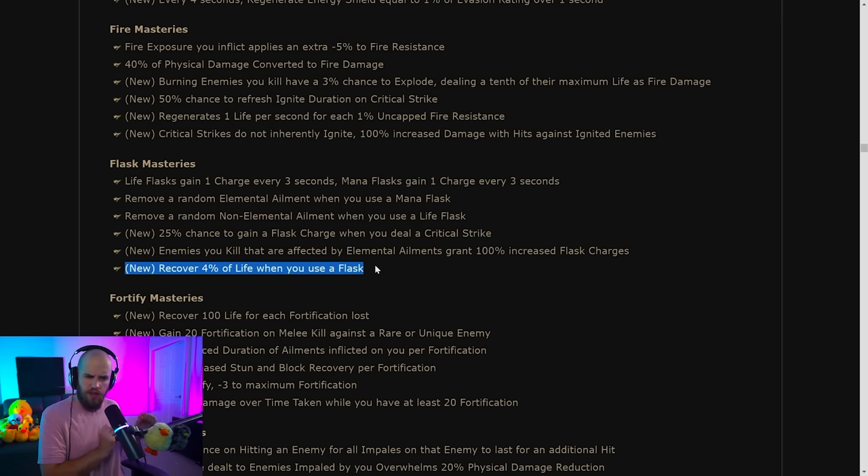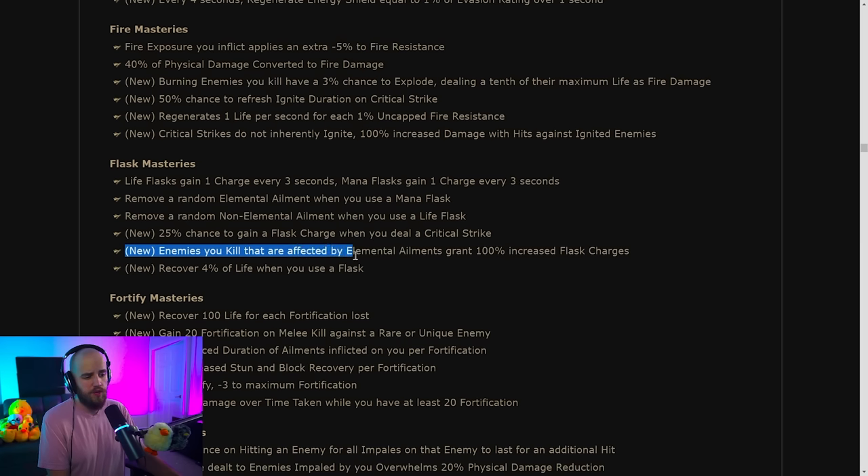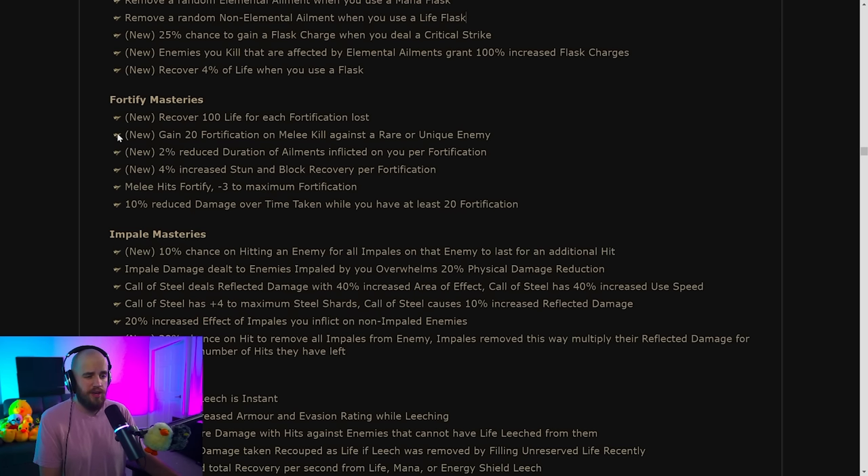There's a 25% chance to gain a flask charge on critical strike — I'm assuming this has an internal cooldown of about one second, so not as crazy as it might seem. Enemies you kill affected by elemental ailments grant increased flask charges — also previously on the Pathfinder. Fortify mastery gives you gain 20 fortification on melee kill against rare or unique enemies, which could be good to have some fortify while mapping.